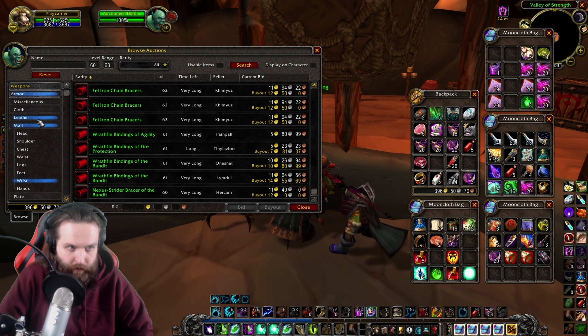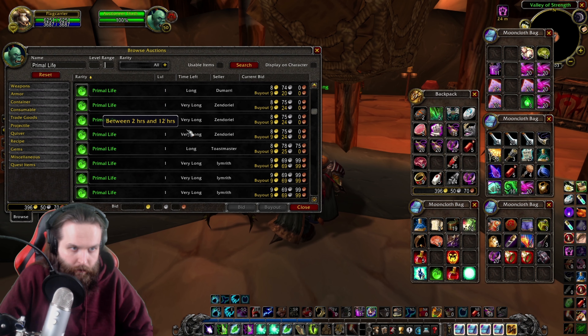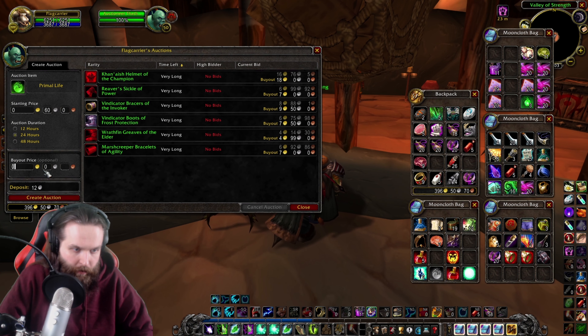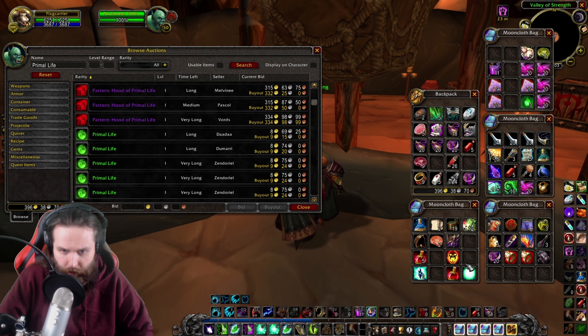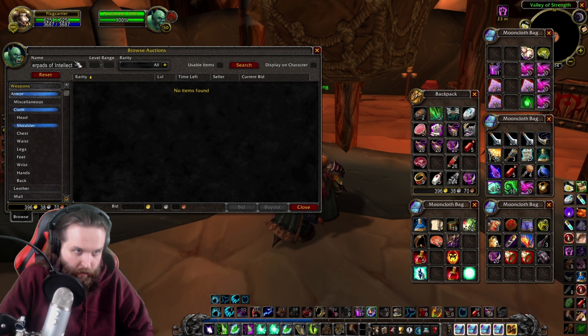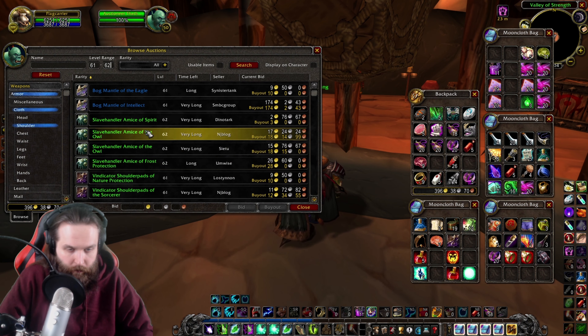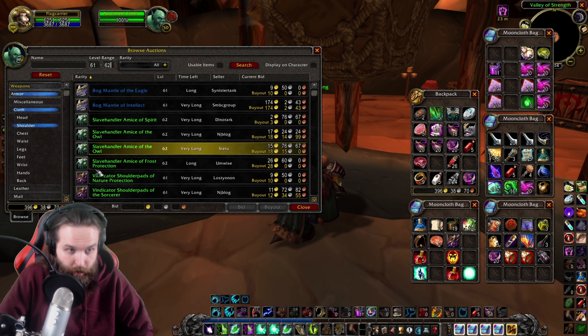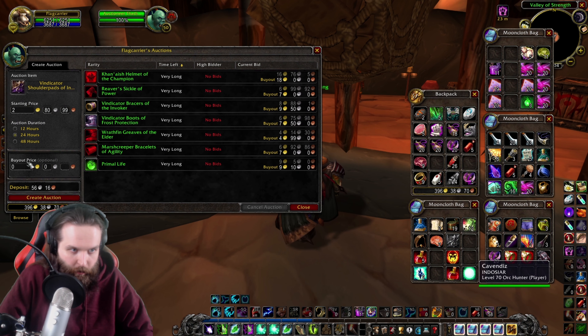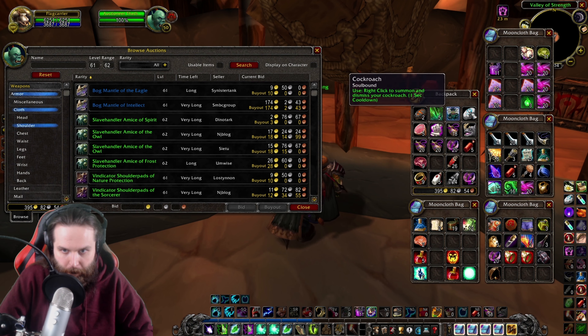All this other stuff is soulbound. We have a mote of life and also a primal life — I wonder how much they're worth. Primal lives are 9 gold, so we'll throw ours up there for 9 or 10. We got some cloth shoulders — level 61, this one just gives intellect; I'd throw it up for 9 gold. Those other ones are a little too low. We got a leather hood — it's a nice hood but it's soulbound. I think that's it for BOEs.